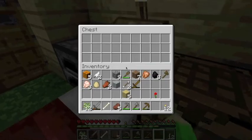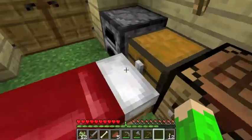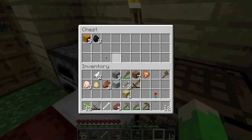There we go — put my pumpkins in there too. Pumpkins, coal — I'll take half of that — and chicken, take half of that.